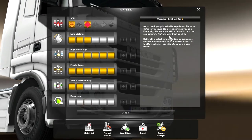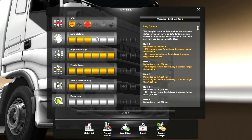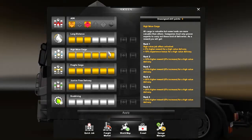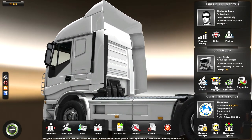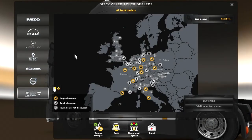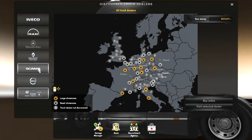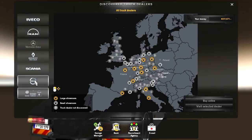These are the perks you can get as you level up - one per single level. As you can see there's Iveco, MAN, Mercedes-Benz, Renault, Scania, and Volvo to choose from - so six truck manufacturers.